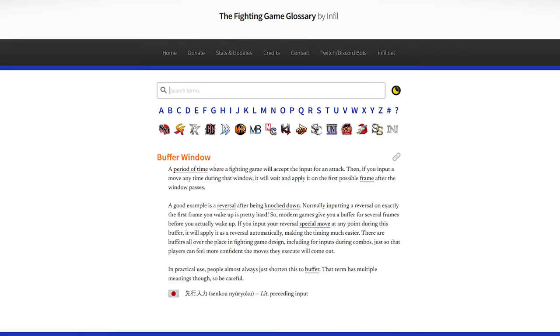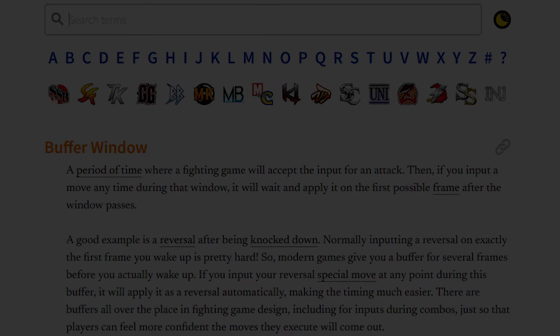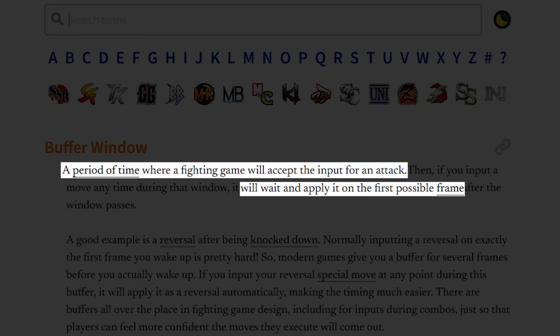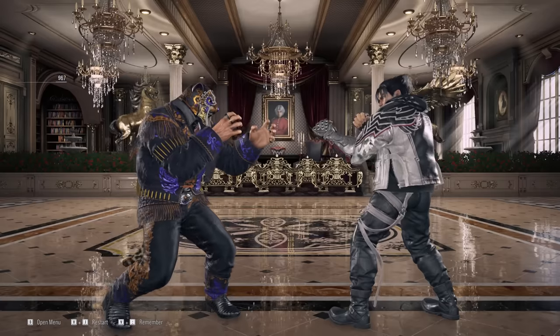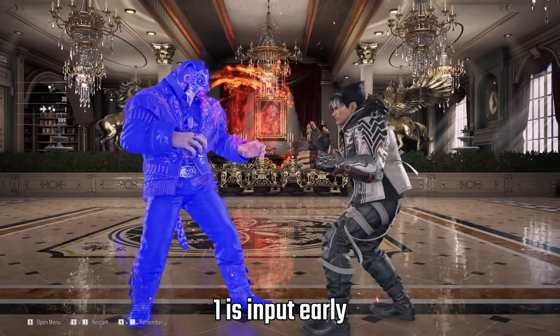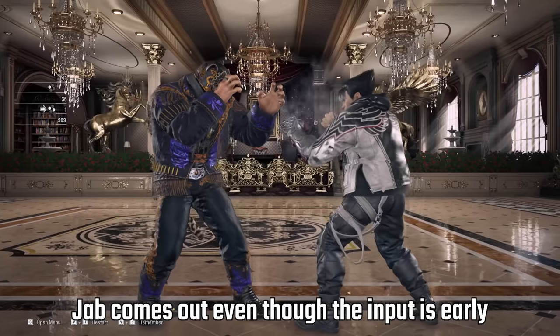The fighting game glossary defines the input buffer as a period of time where a fighting game will accept the input for an attack and will wait and apply it on the first possible frame. In other words, when you're stuck doing something else, your next input can be a bit early and it will still come out as soon as possible.